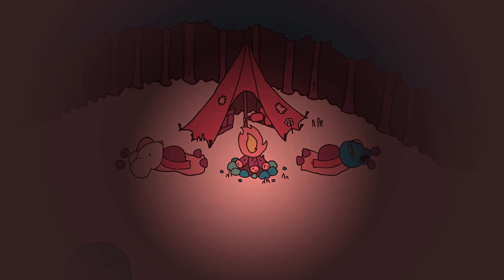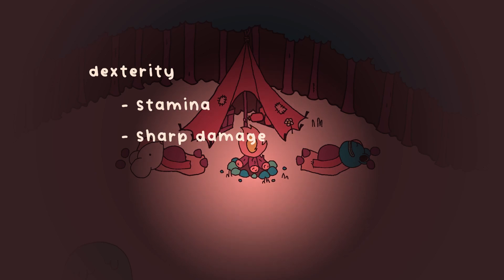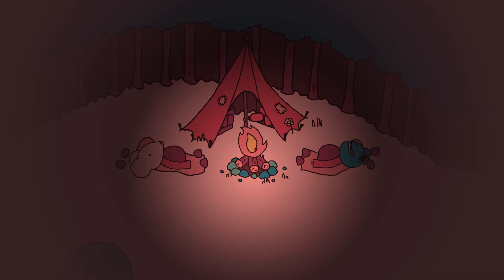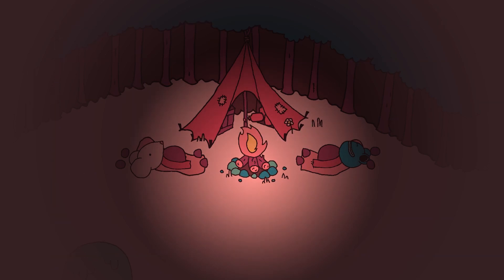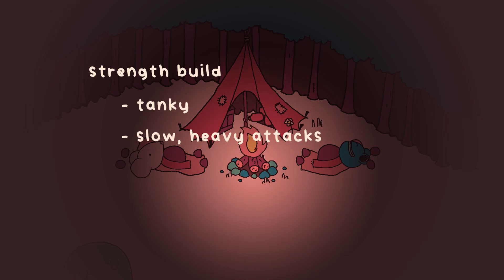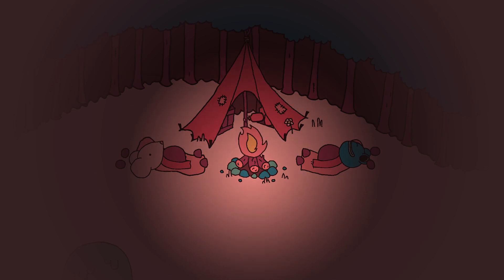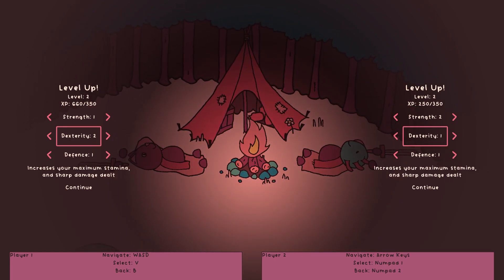On levelling up, I want players to be able to put a skill point into one of a few different attributes, to allow for varied builds and playstyles. I've decided on three different attributes for now: strength, dexterity, and defence. Strength increases your maximum health and blunt damage dealt; dexterity increases your maximum stamina and sharp damage dealt; and defence increases your maximum poise and equipment carry capacity. Weapons have both a blunt and sharp damage value — for example, a hammer would have high blunt damage compared to a dagger, which would have high sharp damage. This should allow players to choose between a strength-based build, where the character would be tanky and hit hard with slow blunt weapons, or a dexterity-based build, where the character is fragile but agile and more proficient with sharp weapons. Defence is currently a bit useless, but will allow the player to equip heavier armour and weapons further down the line. I set up some simple UI explaining to the player what each attribute does, and allowing them to level up if they have enough experience.